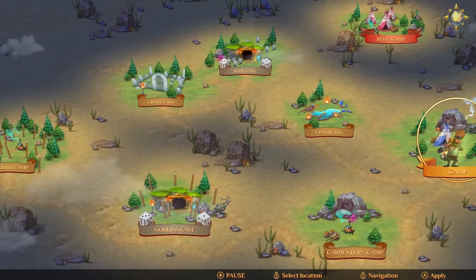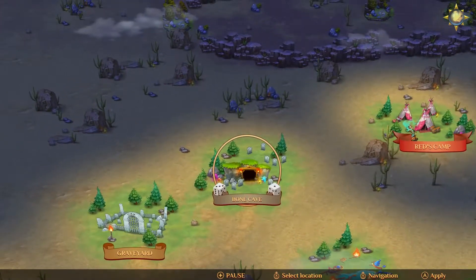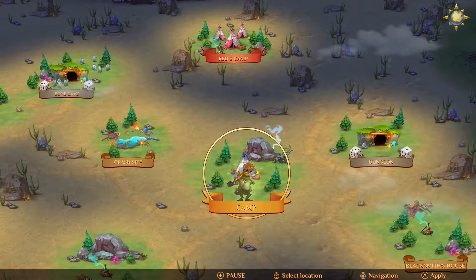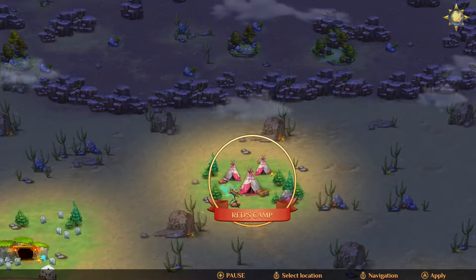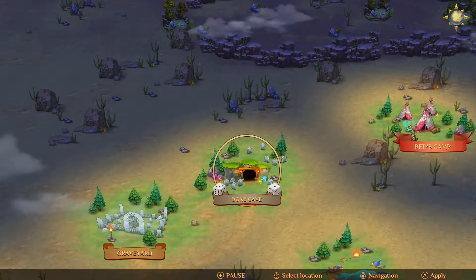We have the Goblins Cave here, we have the dungeon here which we've already done — but they are randomized. Then we have the Bone Cave. Also in our last episode it was discussed to head over to Red's Camp where the leader of the red bandits is, but they did recommend that we get a little stronger by going into a dungeon first. So let's head over to the Bone Cave.